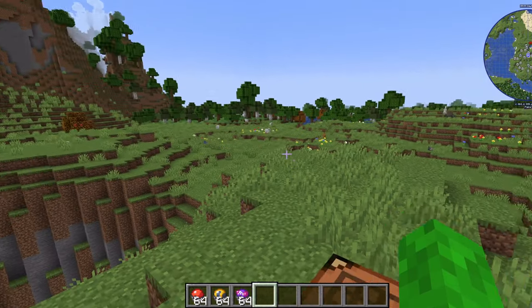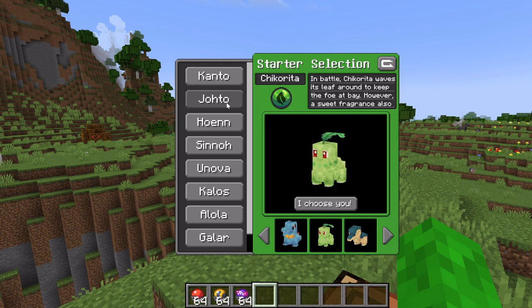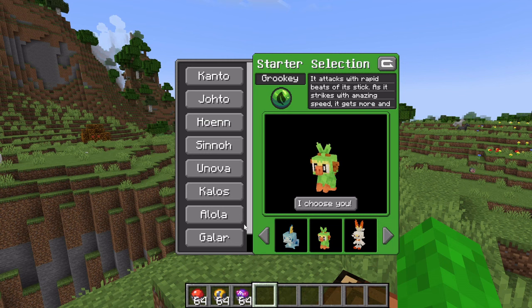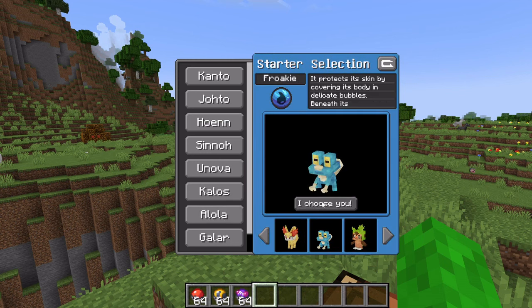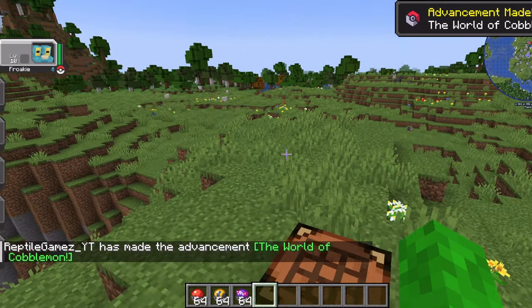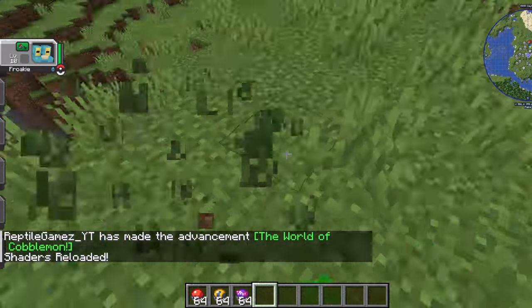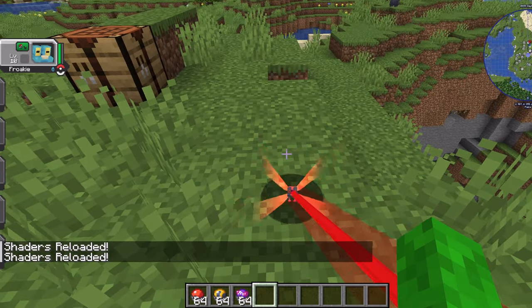So first things first, to choose your starter, you hit the letter M on the keyboard. And you can choose from any region. I'm gonna go with Froakie. And there's like a little description for each one, and it shows the type. And to throw it out, you hit R. And you can look at it — really cute. Then you can hit R again and it goes back in.